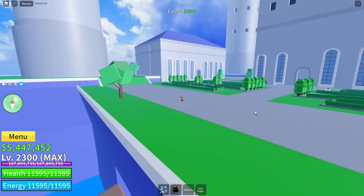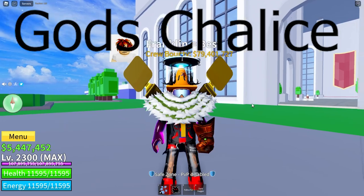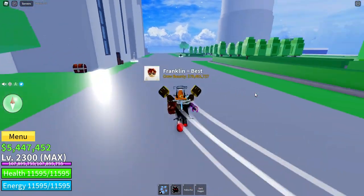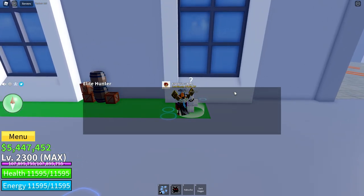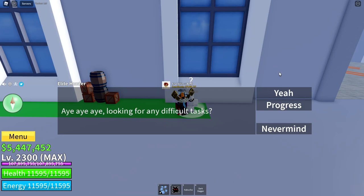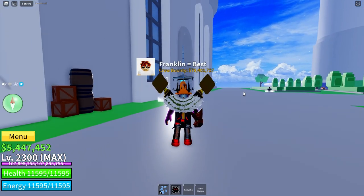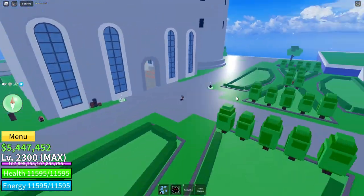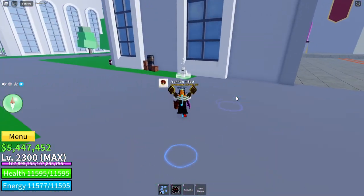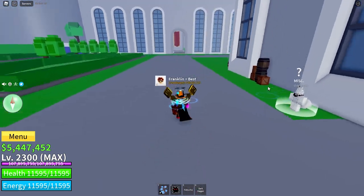As you can see, it's a giant castle on the sea. Next, you are going to want to get the God's Chalice. To get the God's Chalice, you need to come over to this guy, the Elite Hunter. Talk to them — looking for any difficult tasks, you press yes. Every 10 minutes, an Elite NPC or an Elite Pirate will spawn somewhere around the map. This Elite Hunter will tell you where one is if they have spawned.